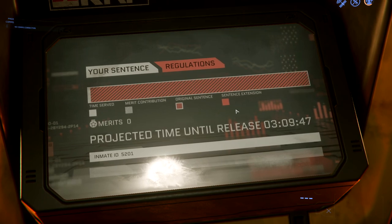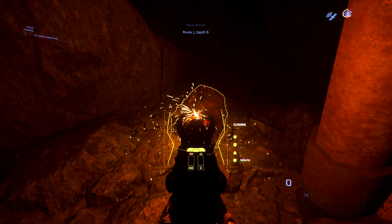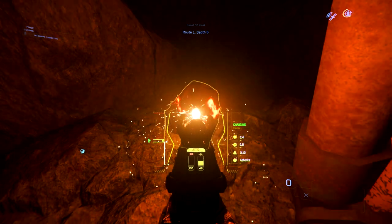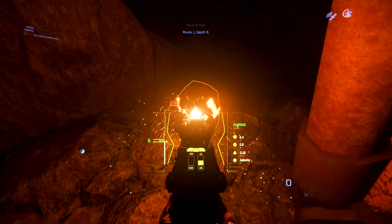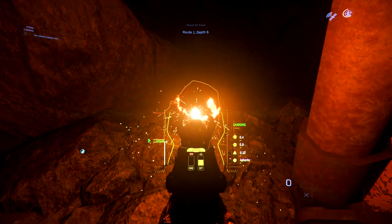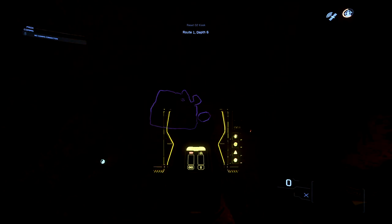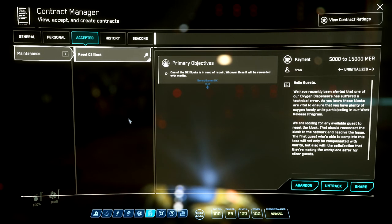There are ways to vastly cut down that time, though. Mining. Klescher has a vast cave network next to it where you can mine and deposit your mineables when you re-enter the main prison hub. This gives you merits and knocks time off your sentence. There are very often missions as well that you can take from your mobiglass to fix the oxygen refill machines in the cave and mining area. Anyone in the prison can take these missions, and the first player to complete them gets a whole host of merits — basically more merits based on how deep in the cave you need to go to refill the malfunctioning oxygen machine.